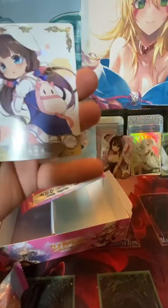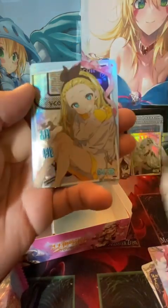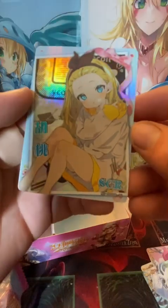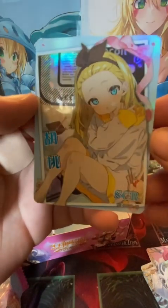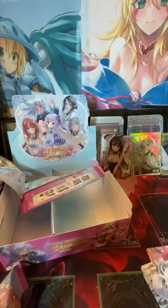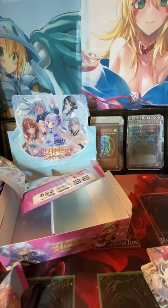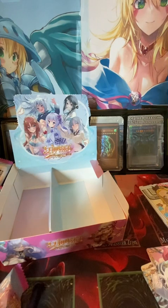Alright guys, this is the last pack — be sure to like, comment, and subscribe if you like the content. We open Yu-Gi-Oh packs usually, I thought I'd change it up a little bit. Oh yes, an SCR! That's sick — very cool way to end it with an SCR. A little blondie. So we got four SCRs out of that — awesome. SCR, SCR, SCR, SCR — oh, that's an SSR, so three SCRs. Don't forget to like, comment, and subscribe if you like the content, and I'll catch you on the next one. Thanks!